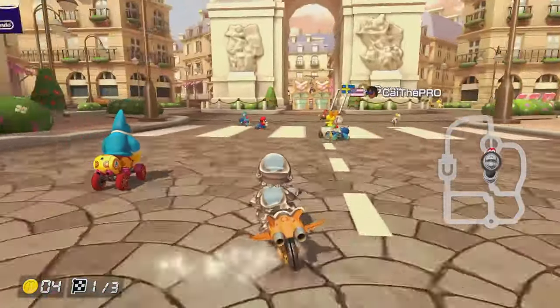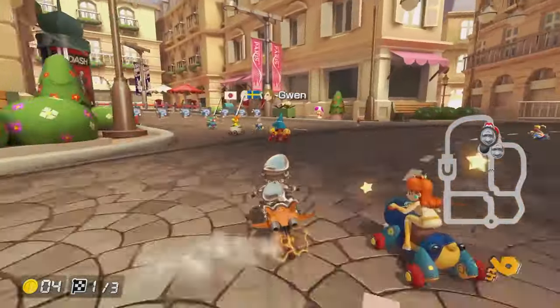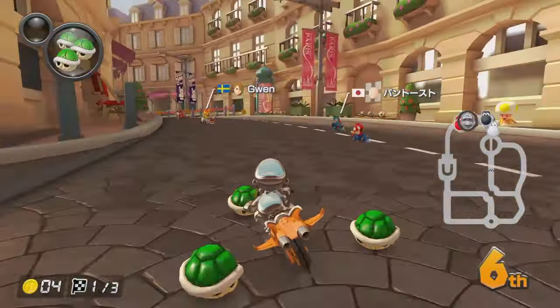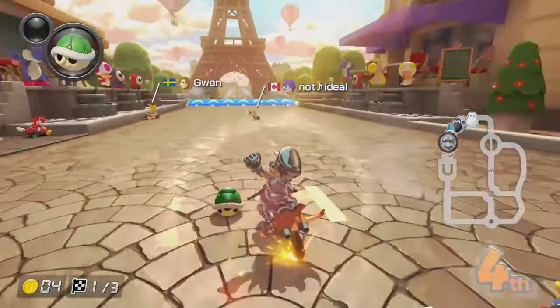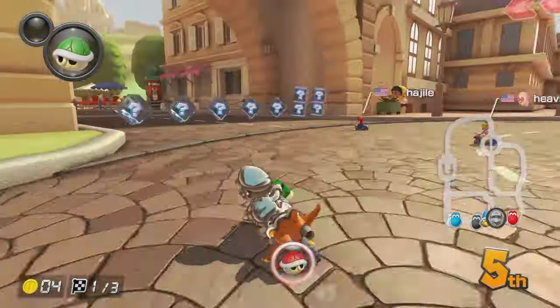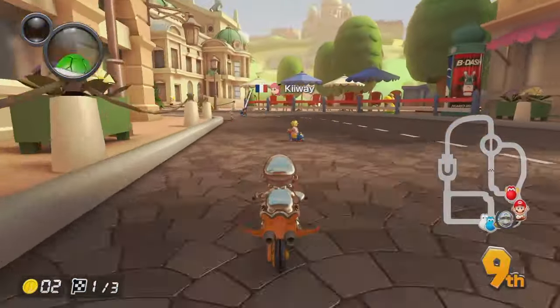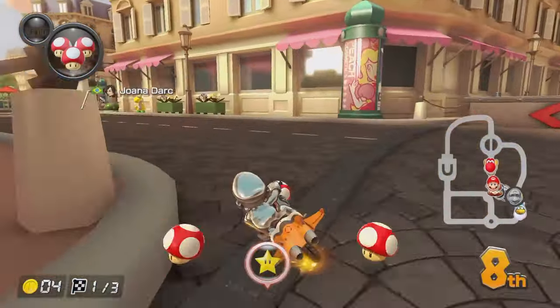Let's see if we can do better than ninth place in this race. I'm fairly okay at this track, actually, at least on the outside drifting vehicles. Probably can't say the same with this one. Let's just try not to hit any walls and I think we'll be okay. Look at that draft as well. That green shell did nothing. The bomb! Okay, that was okay, we had some invincibility frames just about there. I was worried we were going to get blown up.